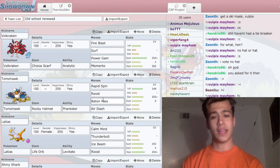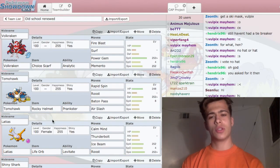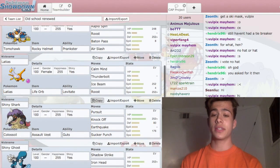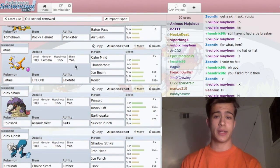The only thing different on Tomahawk is that instead of Haze I have Baton Pass. I did it because I didn't want to run Shed Shell on this, so if I have Baton Pass I can make switch calls. Then I'm running Latios here because it's a Psychic type that's quite good in this metagame.